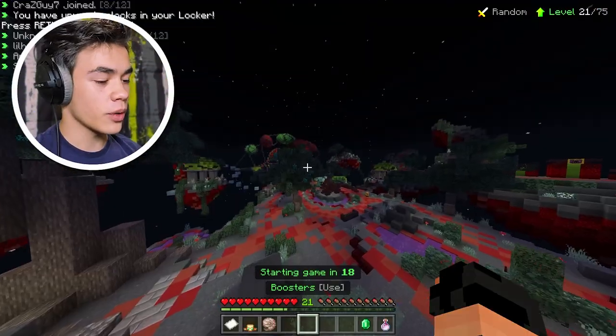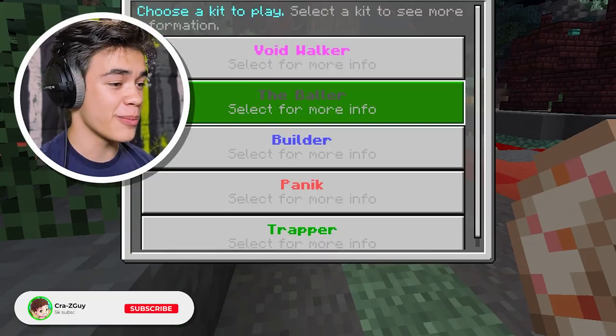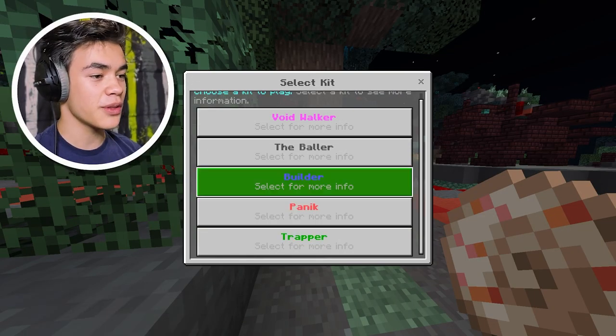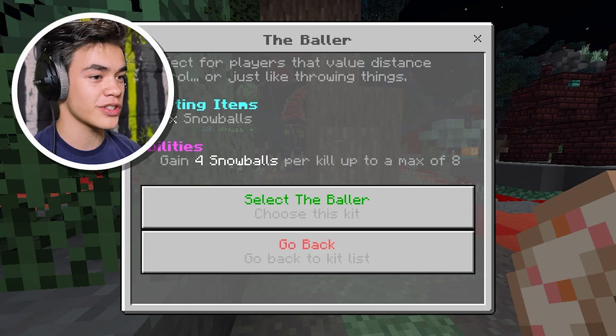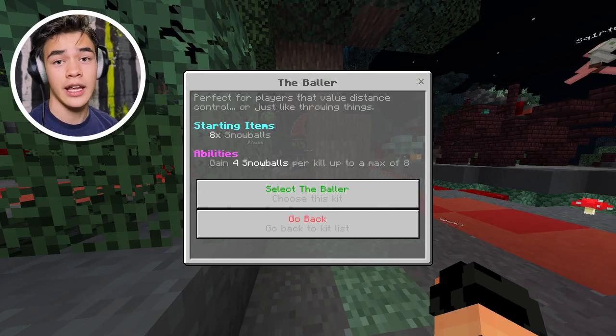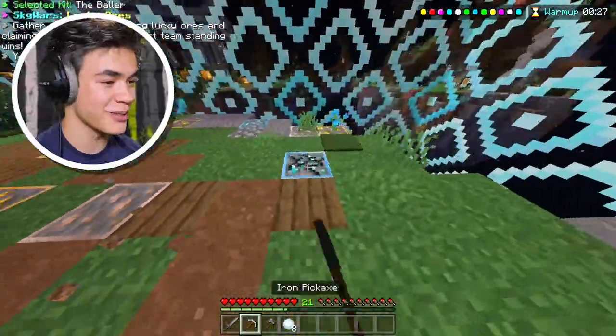Alright everybody, we're in the game now. Let's choose our kits — we've got Void Walker, the Baller, Builder, Panic, and Trapper. Let's go with the Baller first, that sounds pretty interesting. We get eight snowballs and can gain four snowballs per kill up to a max of eight. That's pretty cool.